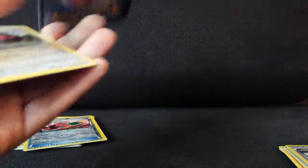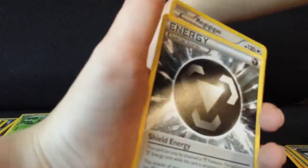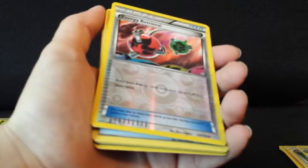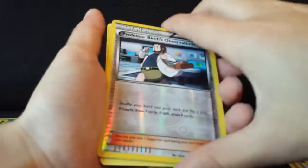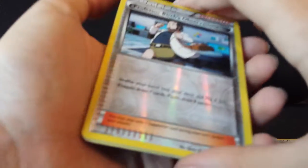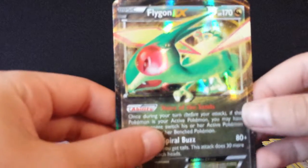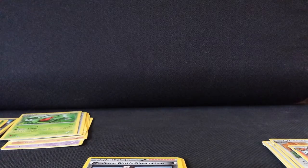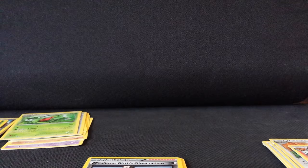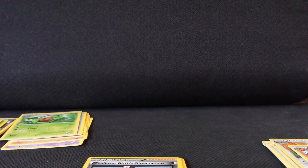So to recap the highlights: Probopass, Flygon, Holo Regigigas, Enhanced Hammer, Shield Energy, Energy Retrieval, and Professor Birch's Observations — all pretty nice cards. I highly recommend getting this box. You always get the Flygon EX promo card, which is a nice bonus. I guess that concludes this pack opening — hope to see you guys later with many more reviews to come. Bye!